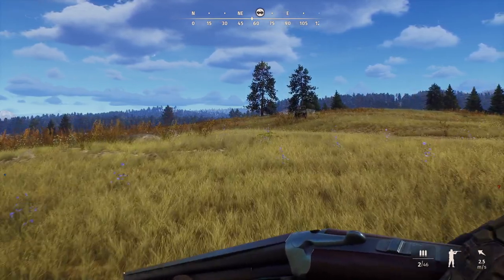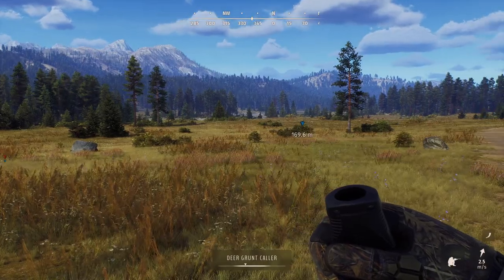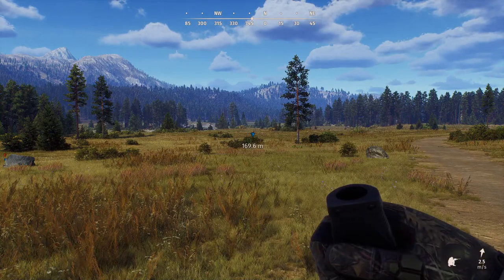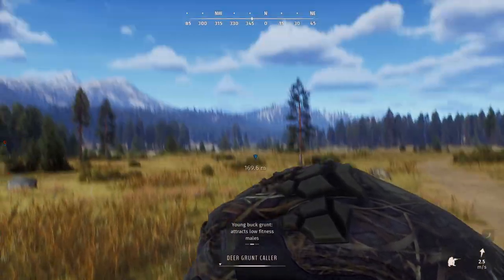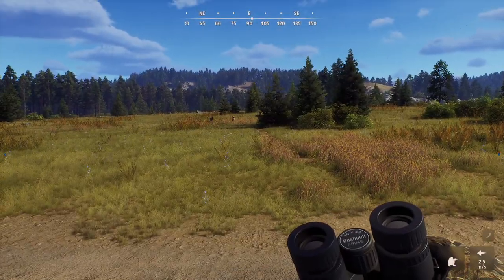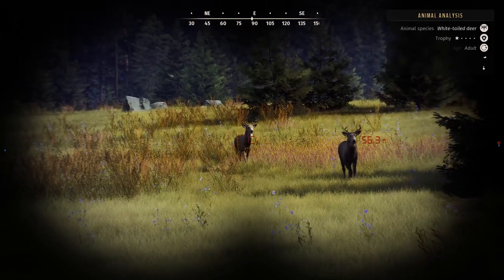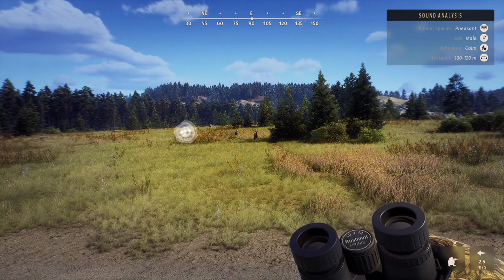I've got mule deer right in front of me — called them in on top of the UTV. Whitetail coming in on my right too. Look at this one-star mature — he's barely got anything on him and has to go. There's also a one-star adult which is much larger, so same kind of situation.